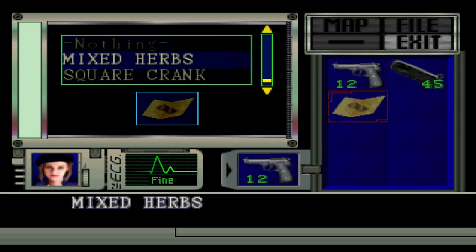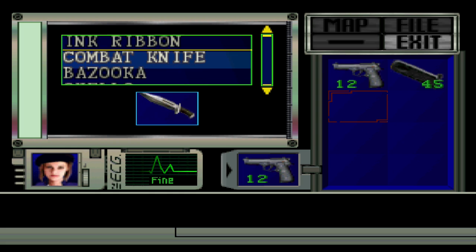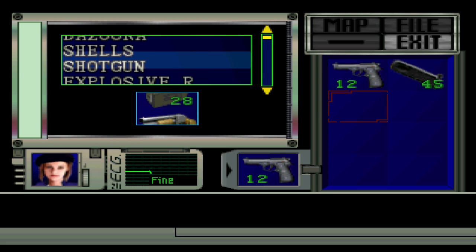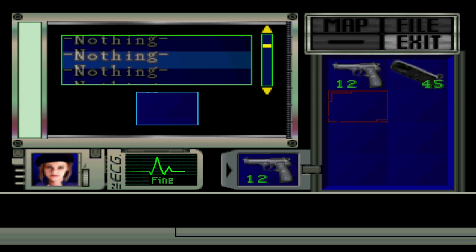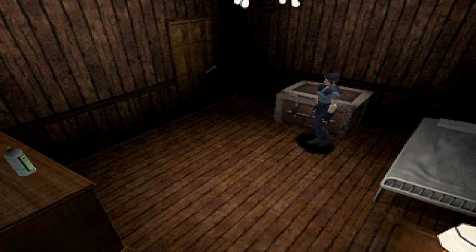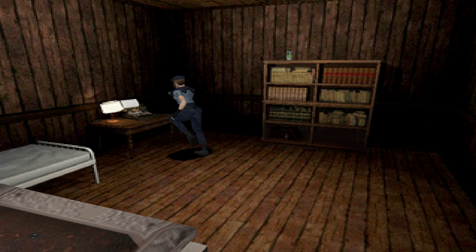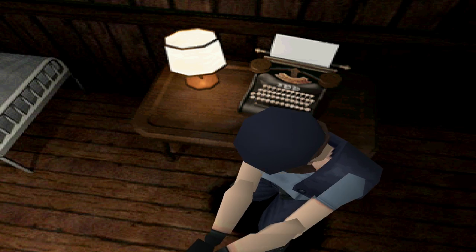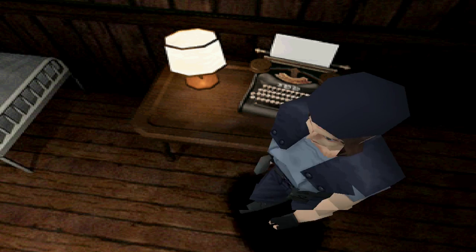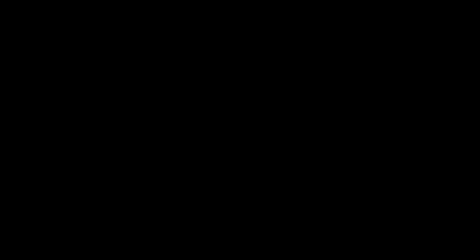These herbs I don't need. I'll take one of them with me just in case. Actually, no, I don't need it. I'm good with my handgun for now. There's no other key items that I need at the moment. I'm actually going to try to save right now, just to show you an example of saving. And this is a good place to save since it's like the next major part of the game.